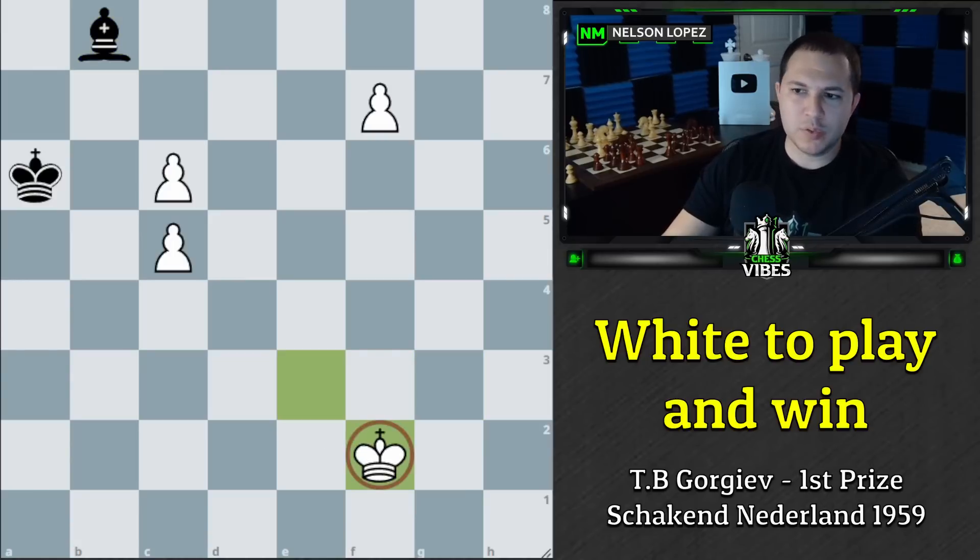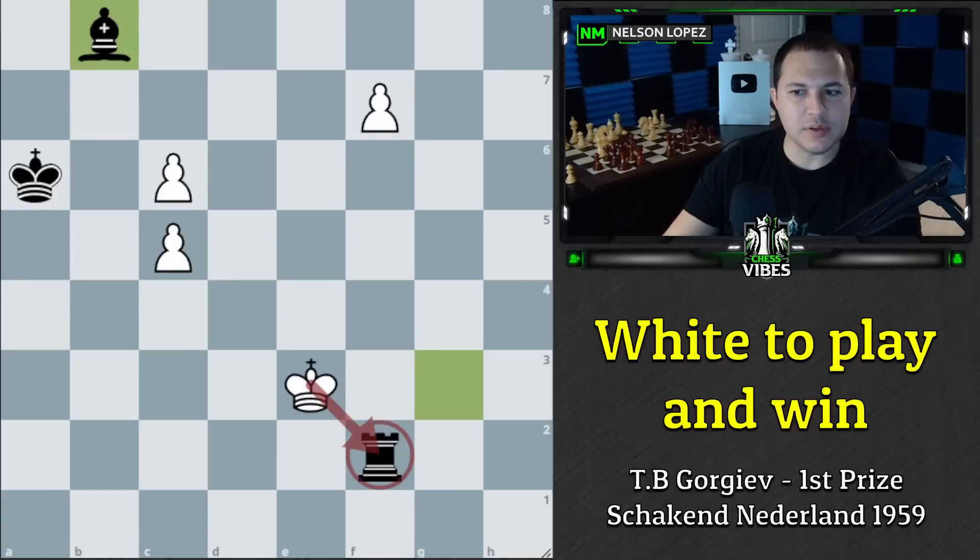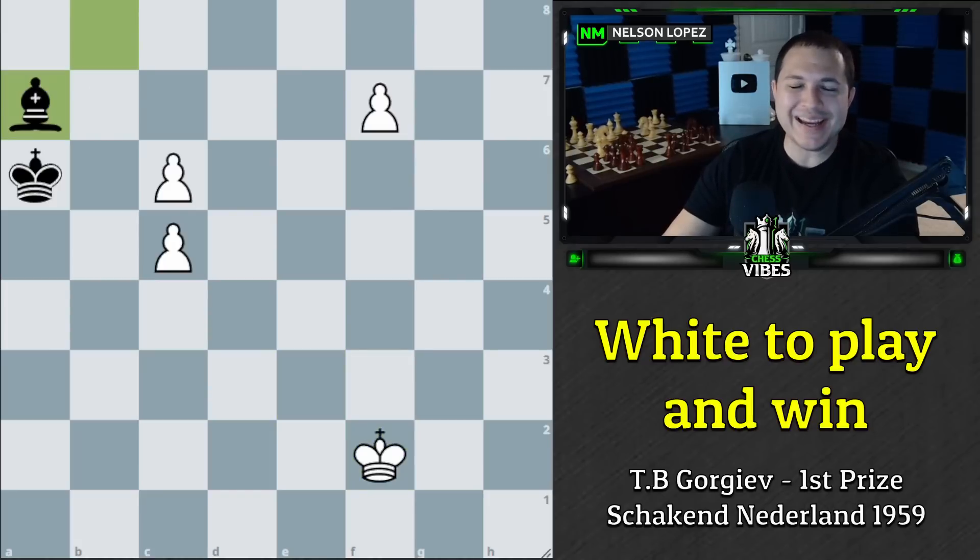What does black do instead? They throw in this check — which might not seem like much, but there's actually an amazing idea behind it. King to e3. Now they take our queen, and you're probably thinking 'I'm still taking the rook, how did that help black?' After we take the rook — remember last time our king was over here — now look at the difference. Instead of being like this, it's like this. Black has the amazing move bishop to a7, and this leads us into the puzzle within the puzzle.